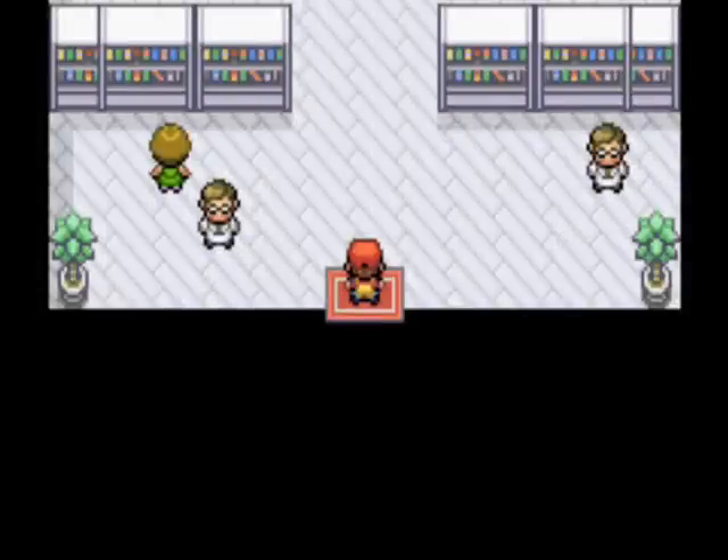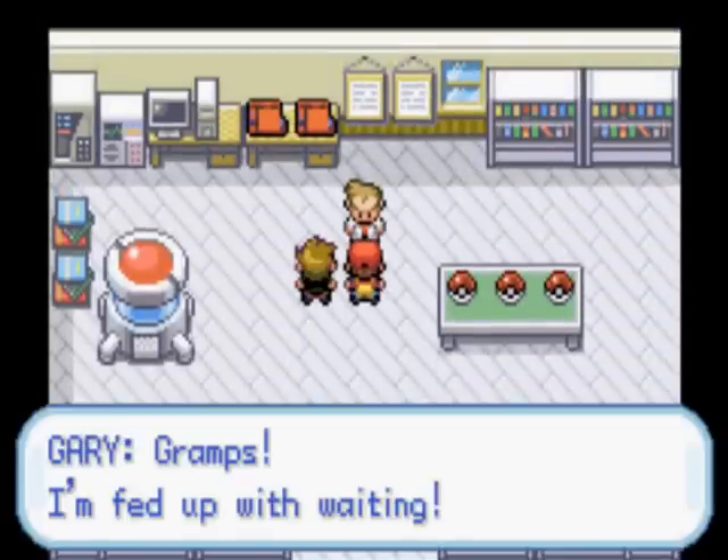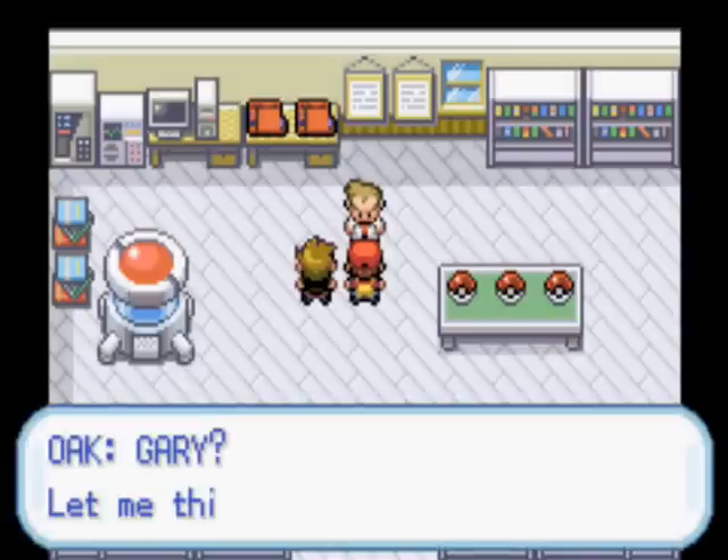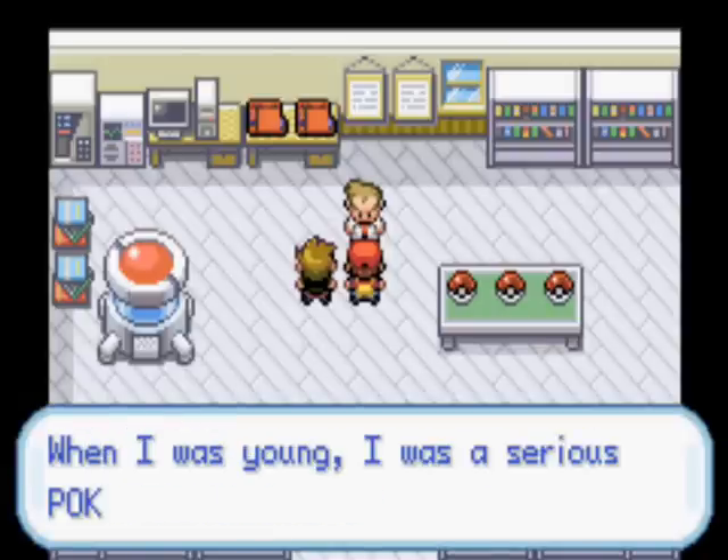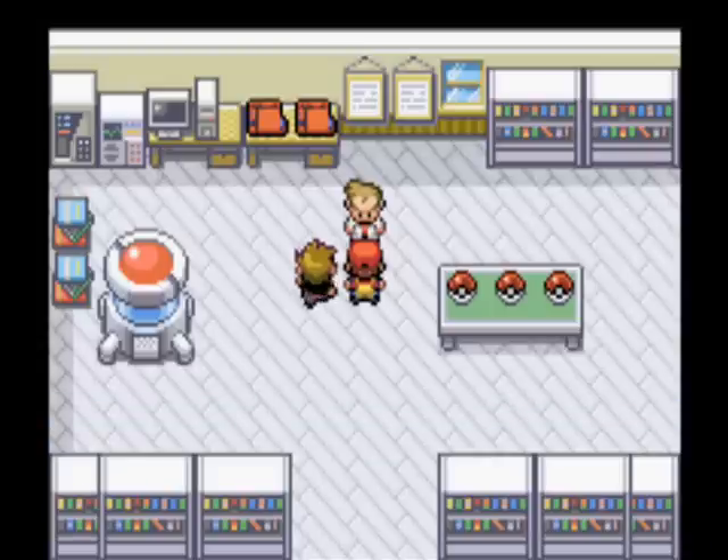He'll lead us to his lab. This is his lab with all his aides. He tells us exactly what's going to happen, and then we can choose one of three Pokemon.